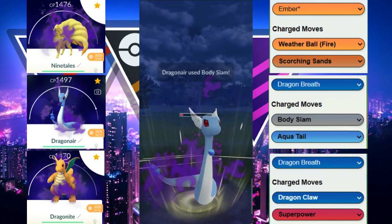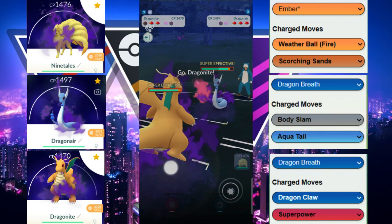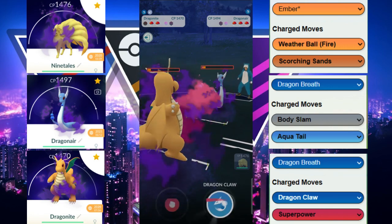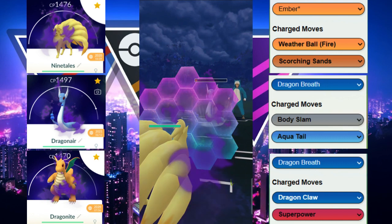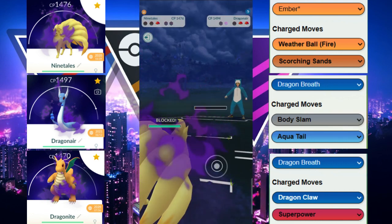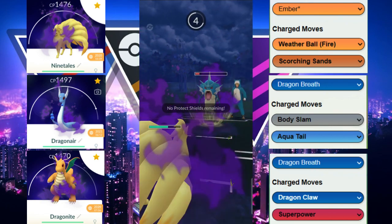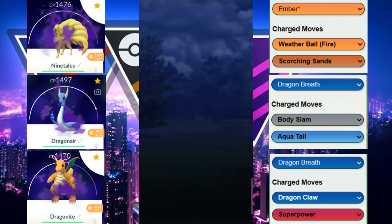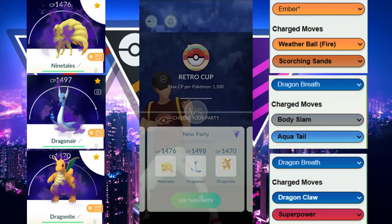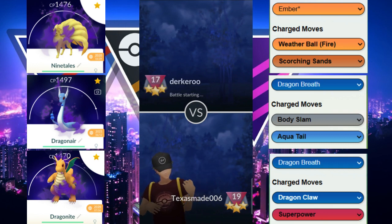We have a decision: go in with Ninetales or Dragonite. We go in with Dragonite to try to take them out — but unfortunately we faint on a move, which creates huge problems for our entire game. We have to shield because they potentially have Aqua Tail and can just come back in with Gyarados. That core breaks our entire team, and with no shields this is going to be GGs. GG to our opponent — unfortunate we couldn't get the Dragon Claw off versus Dragonair, otherwise we would have saved that shield. Next game, let's see if we can end on a good note.